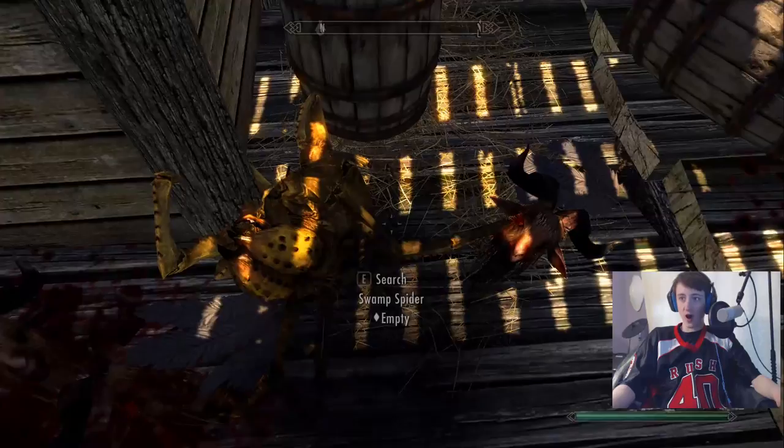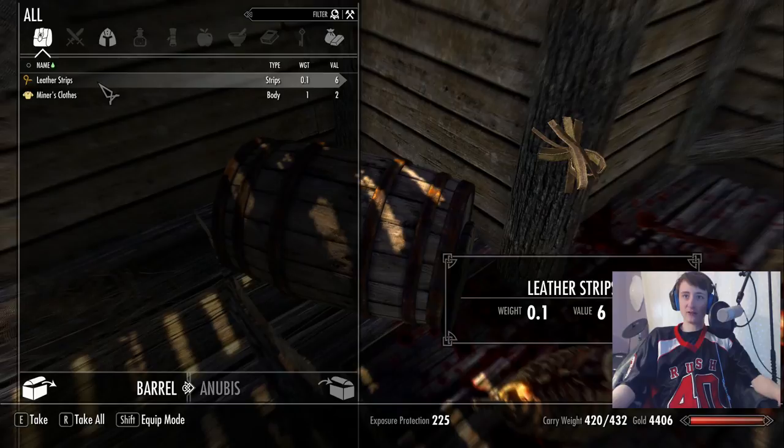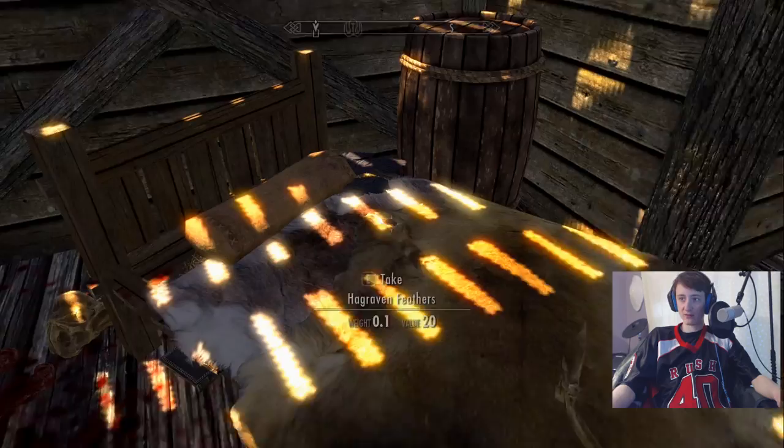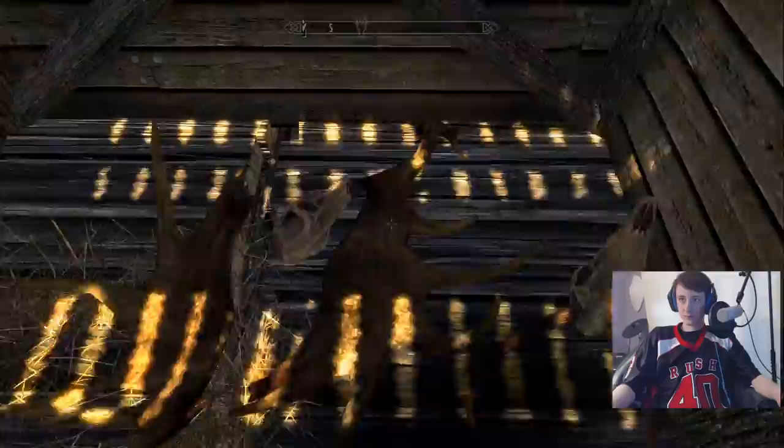What's in this barrel? Deer pelt. Iron ingot. Leather strips. Mmm, fuck those miner's clothes. What's in this barrel? Some garlic — I'll take all of that garlic. Hagraven feathers — yes, I want the Hagraven feathers. Is there anything else here I want? It doesn't look like anything. Alright, let's get out of here.